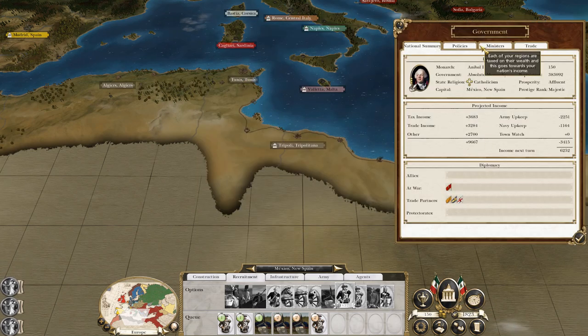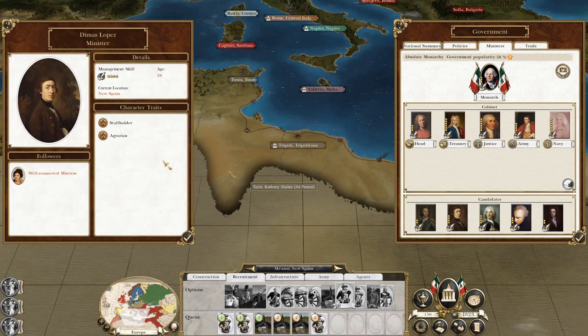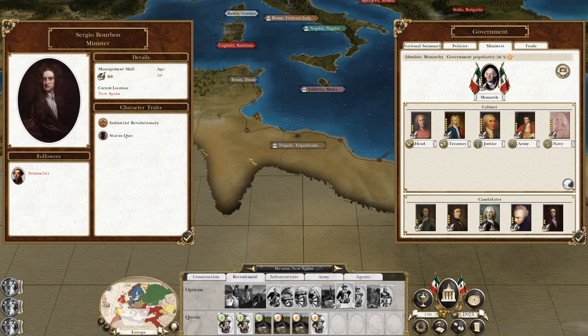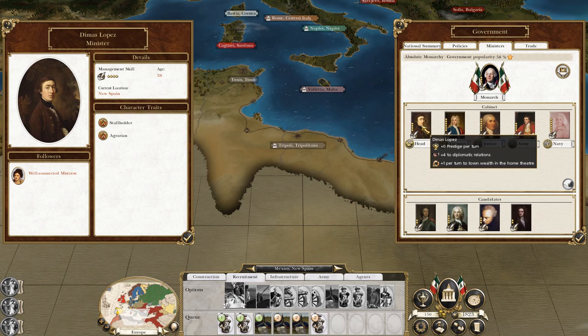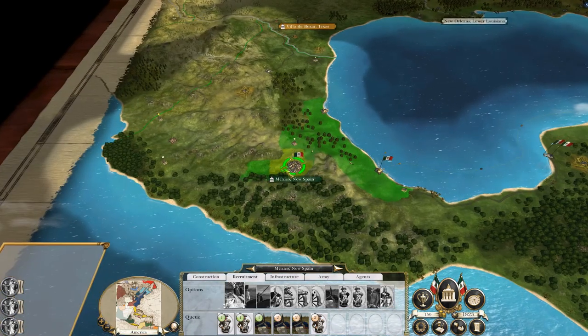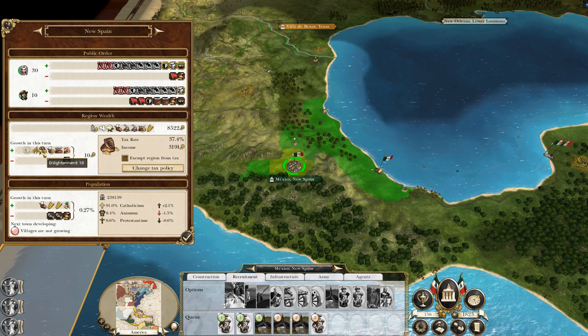A public servant dies. Plus one to management, plus one to hypermiss, minus one to treasury. I'm going to try this minister as the head — good, plus four diplomatic relations, no prestige, but I can deal with that. Plus one to town wealth and home theatre — better. More wealth, more growth. Ministers, plus one gold.